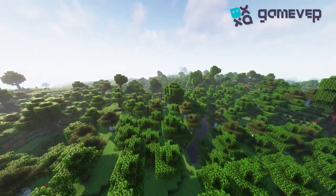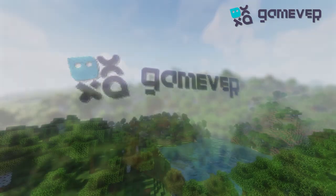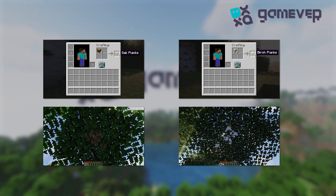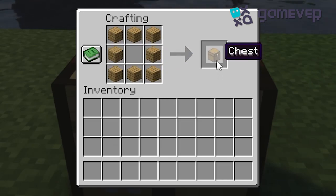Hello Minecrafters, Gamever is here. Need more storage? Let's craft a chest to stash your treasures. First, gather your materials — you'll need eight wooden planks, any type of wood will do. Head over to your crafting table and open up the crafting grid. Place the wooden planks in every slot around the edge, leaving the center slot empty.